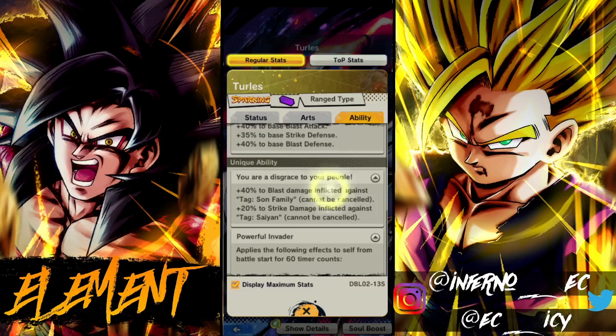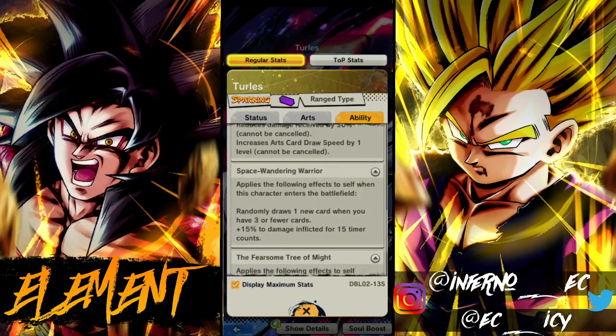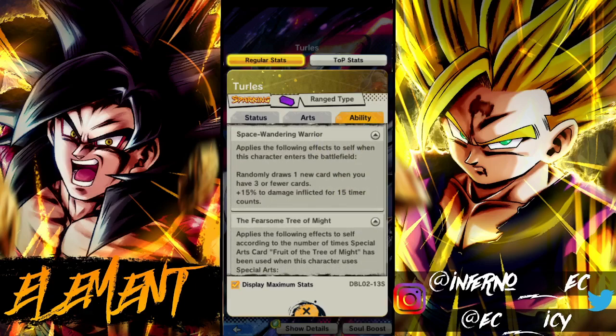Second unique applies the following effects from battle start for 60 timer counts: reduces damage by 30 percent and increases card drop speed by one. That is a good unique right there — getting card drop speed and damage reduction for 60 timer counts is solid.